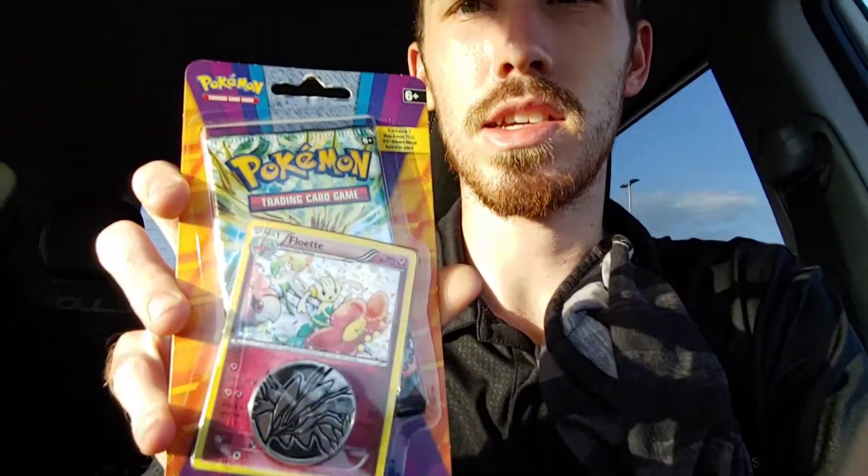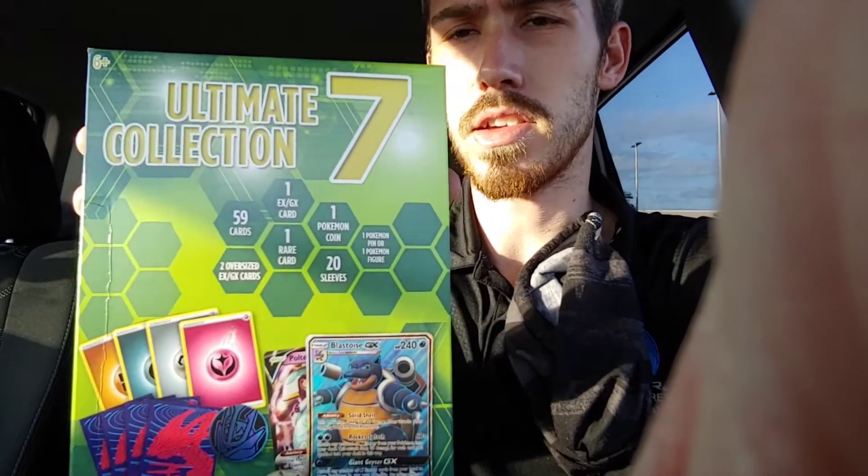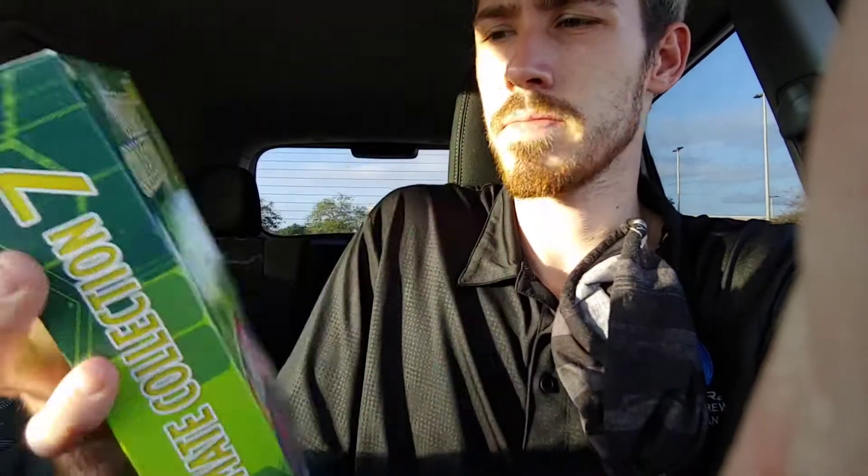I got an XY Steam and Siege solo pack with a coin — it's got a Flabébé on the front, just a promo card. And then I ended up getting this puppy right here, Ultimate Collection 7. You end up getting 59 cards, one EX or GX card, one Pokemon coin, 20 sleeves, one rare card, two oversized cards, and then a pin or a figure. It was $14.99.